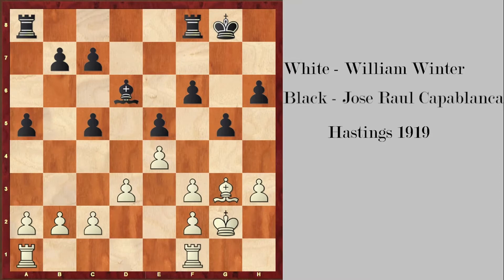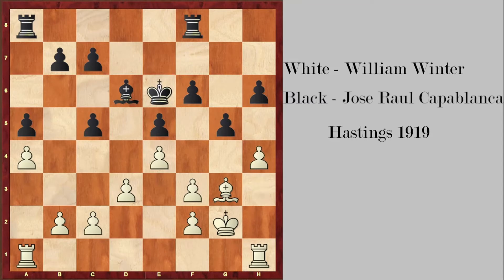Black expands on the queenside with a5. White stops any further advance on the queenside by a4, and now black brings his king to the center. Rook h1 — as mentioned, he's preparing h4. King e6, and now h4.